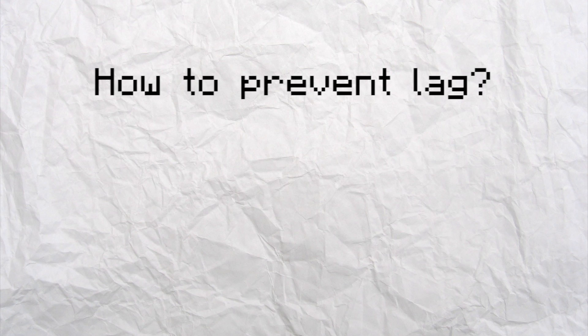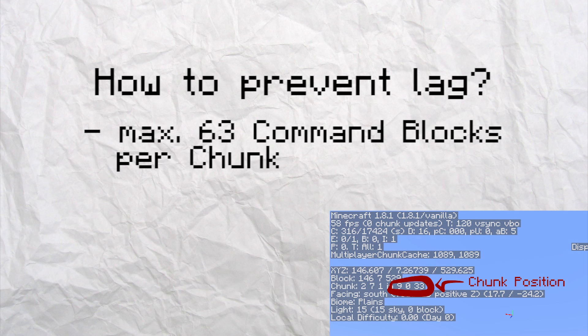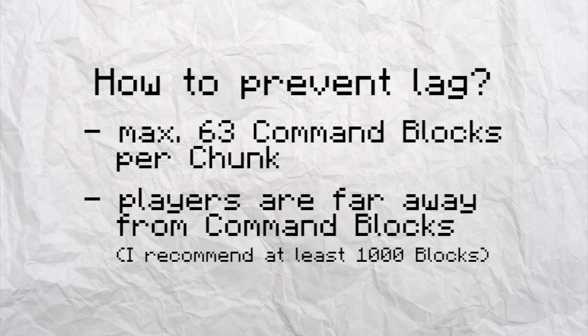So how can you as a map maker prevent this from happening? To be safe, never ever place more than 63 command blocks in the same chunk. You can see which chunk you're in by pressing the F3 button. To reduce the amount of multi-block change packets being sent to the clients, make sure that the players are far, far away from the actual command blocks. Because if the player is farther away from a block update than the server's view distance, which is 11 chunks by default in the server.properties, the server doesn't send the client a packet that the block has changed.